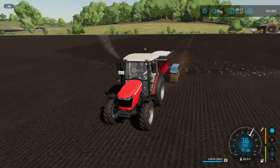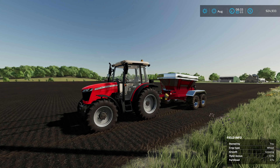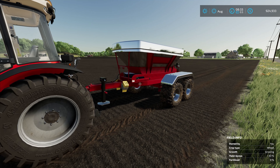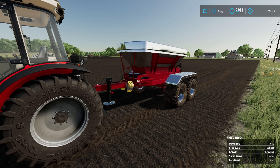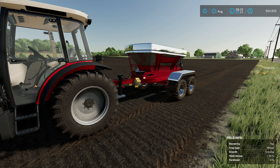The 82 Squared Studios six-ton fertilizer spreader is probably the best one in the game. But what if I told you there was a way to go 50 miles an hour with this thing? I'm Driver 53, and today I'm going to show you how you can get this six-ton fertilizer spreader to go 50 miles an hour — plus, yes, 50 miles an hour if not more.